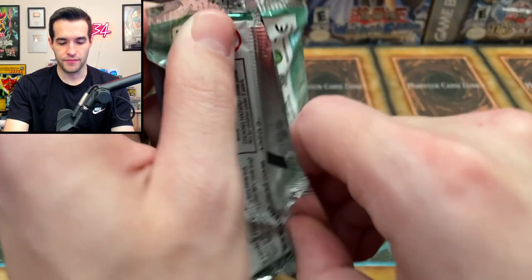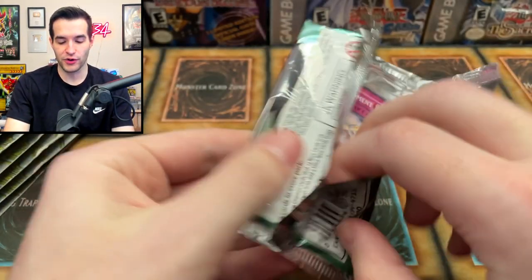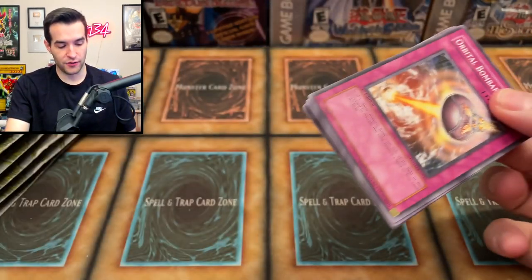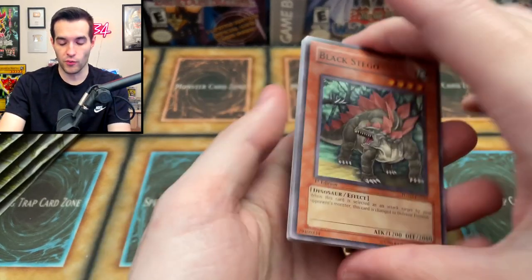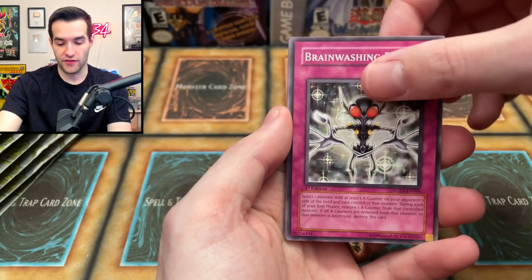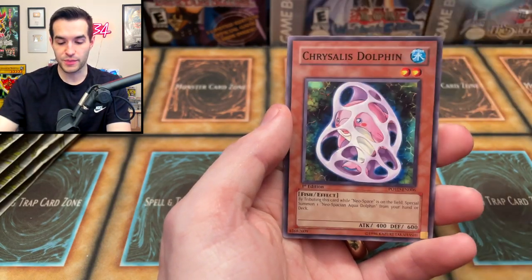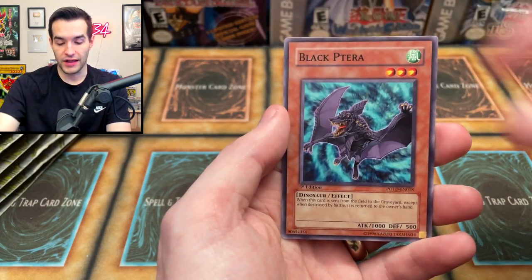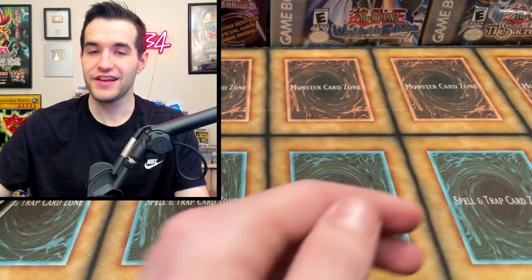Power of the Duelist, it's your time. Can we pull the Chimera Tech Over Dragon? We have the Black Rose we're looking for too — just a lot of potential in these packs. Black Stego that I don't have, Brainwashing Beam, Alien Hunter, Sabersaurus, Orbital Bombardment, D-Spirit, Chrysalis Dolphin, Black Terra, and we have the D-Chain.